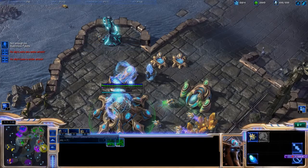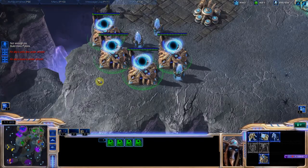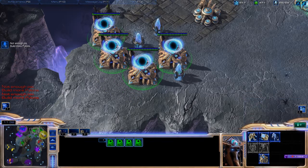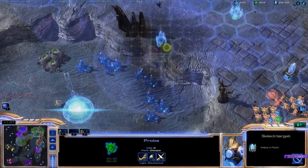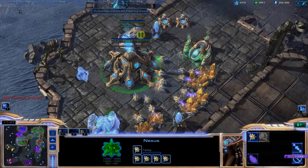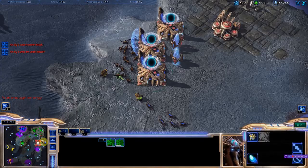Looks like I'm undersaturated at that base, going to get a few more workers there. I'm really not doing too well — that looks like a scary army. My macro is slipping like crazy. Why can't I build stalkers... oh, pylons! I am supply blocked like crazy. That really sucks. I also need to start teching up — we're sort of at that point in the game where you can actually afford to tech up.